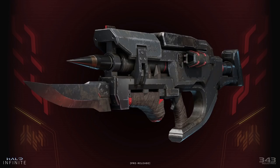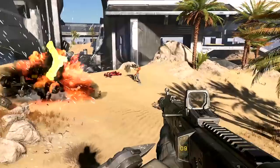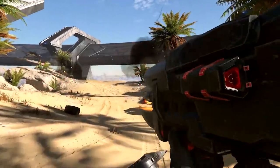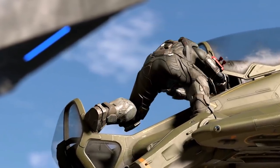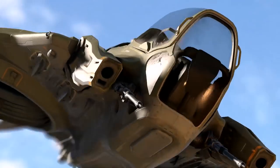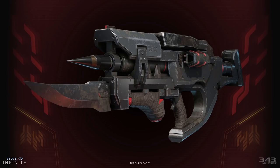We also have the Skewer, and we get a description of what to expect from this new weapon. It reads that the Skewer is an anti-tank spike cannon used by the Banished, but also repurposed for anti-personnel tasks. Like we saw in the trailer where it shot a Warthog and yeeted it off the map, it's primarily anti-vehicle. I also read it mentioned in Shadows of Reach as more anti-vehicle, but you can definitely use it against players too. This could potentially be the replacement for the Spartan Laser, which we haven't seen at all in Halo Infinite.